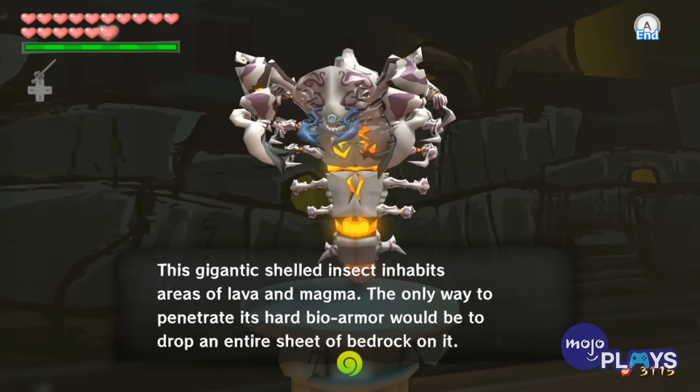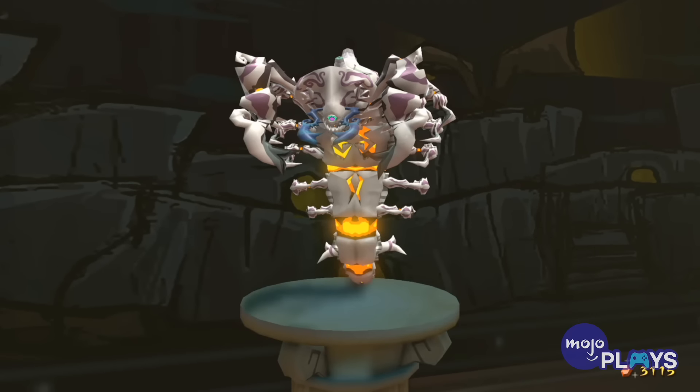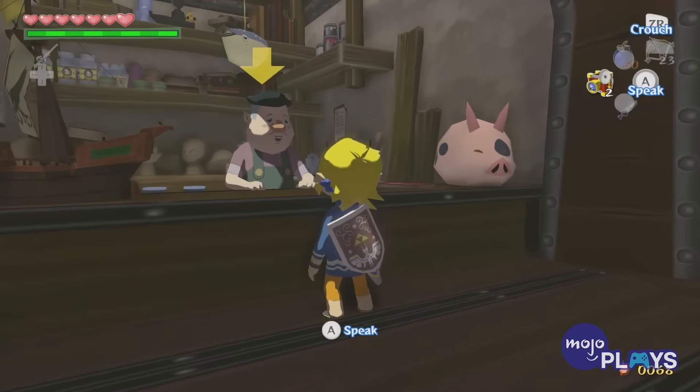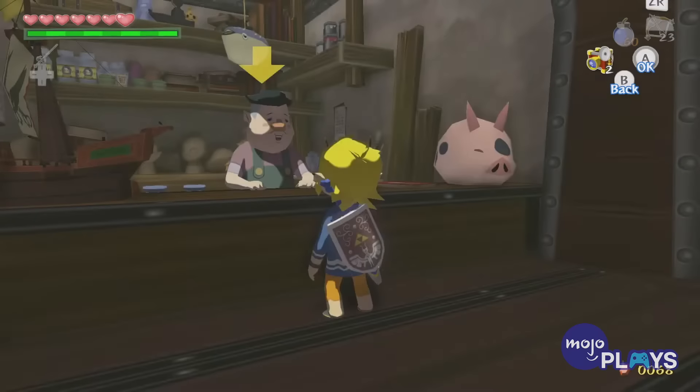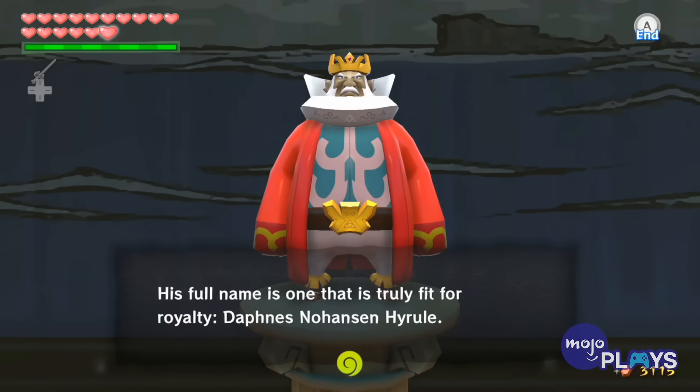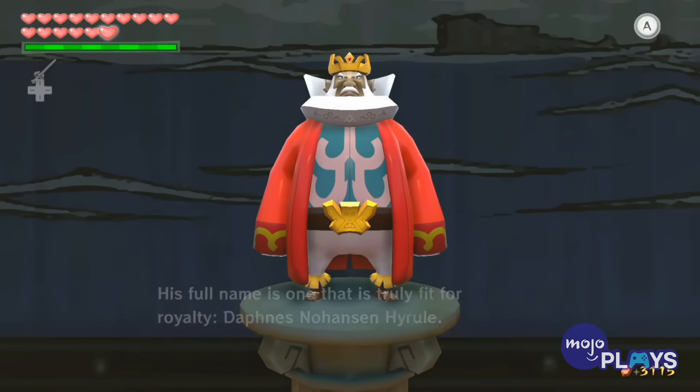This was made much easier in the HD remake, which started with the color camera, let you save 10 pictures instead of 3, and marked each successful picture so you didn't waste any time. But finishing it in the original to earn the final figurine of Link and the King of Red Lions was a major commitment.